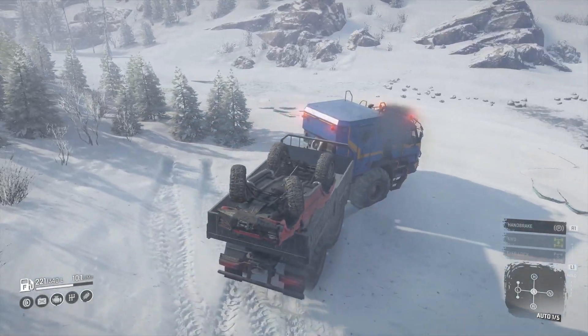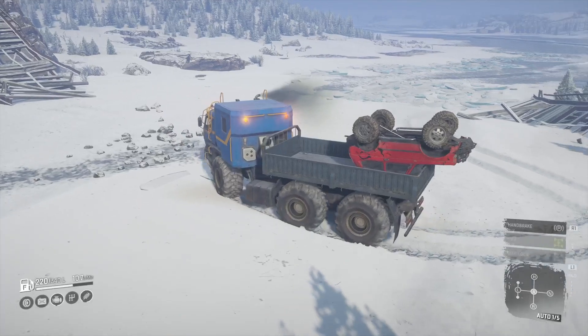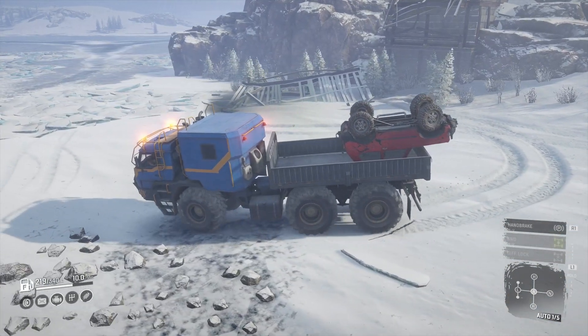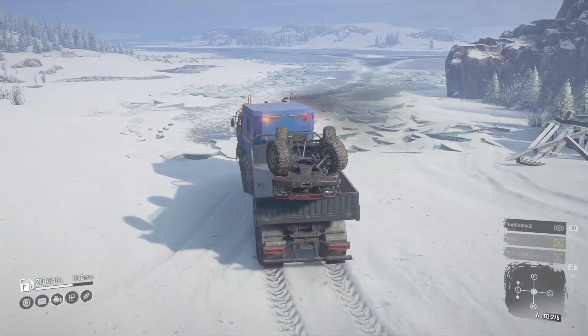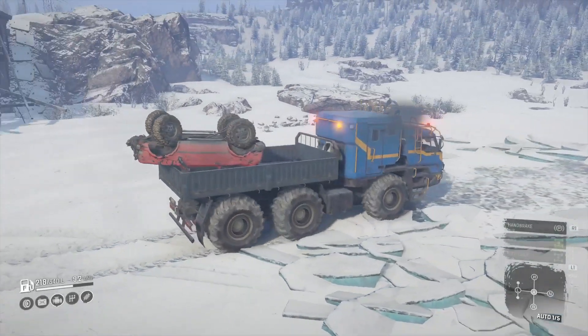Moving on to vehicles, they tweaked the front wheel positions for the Vorangrad and the Tiga, improved the steering angle for the Western Star 6900 Twin Steer, and updated the unlock set for the TUZ 108 Warthog.